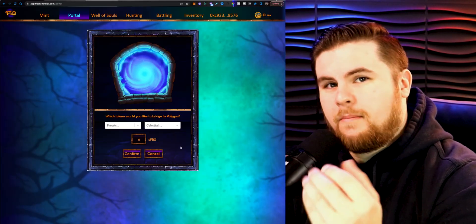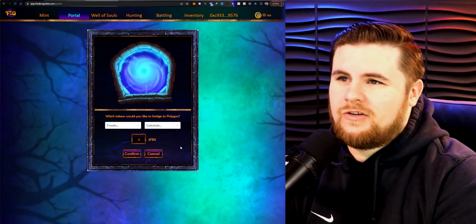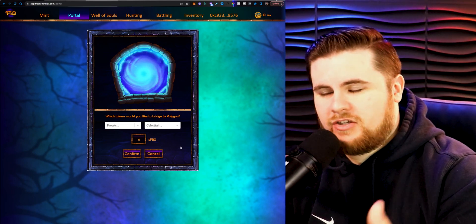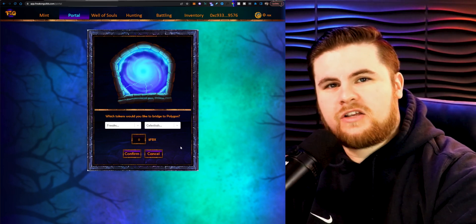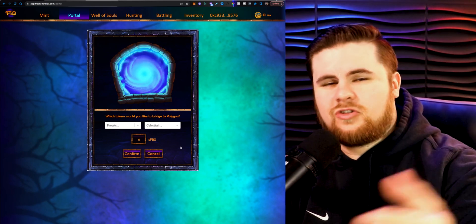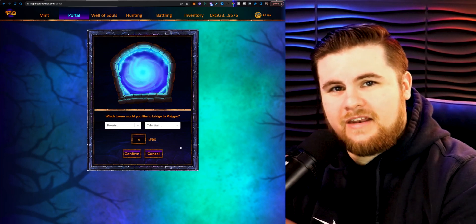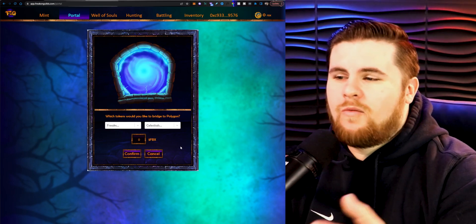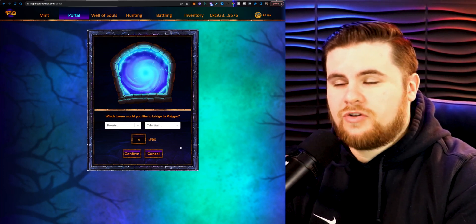Before we jump in, the L2 system is on Polygon, so you might not have that set up on your MetaMask account. I'm going to show you how to do it really quick and easily — I'll even leave a link below to the official website so you can just copy and paste and be done in a minute. After that, I'll show you how to add the freak bucks to your wallet so you can see it when you collect it on the Polygon network. Then I'll show you how to transfer or portal your freaks and celestials over to the L2 so you can start playing within just a few minutes. I'm also going to show you how to save a bit of gas on your transfer — it won't be immediate, but you can set the gas price to save a good chunk of Ethereum.